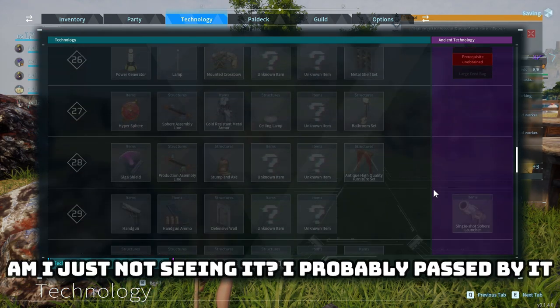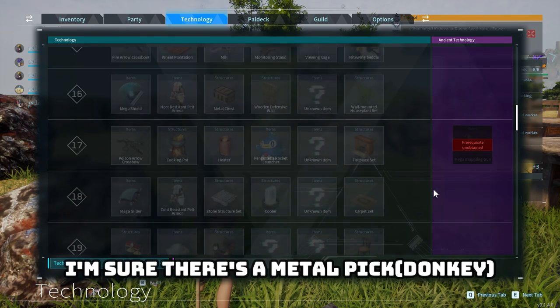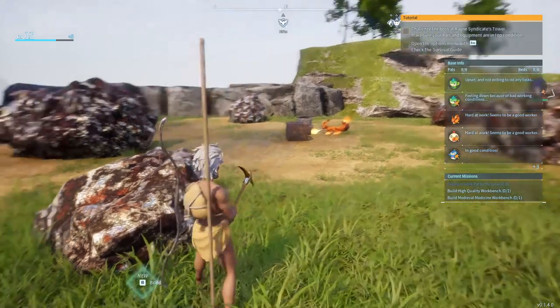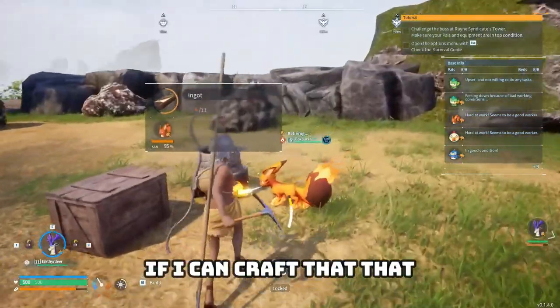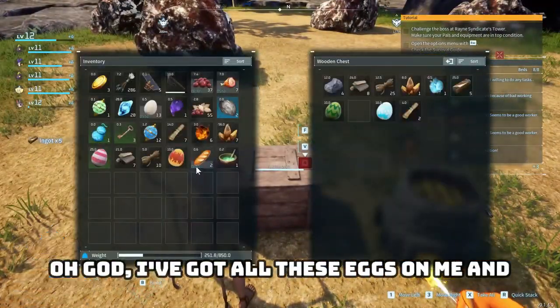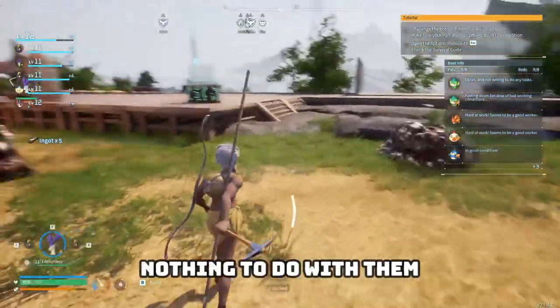Wow. Am I just not seeing it? I probably passed by it. I'm sure there's a metal pickaxe. Oh, I already learned it — how very like me. If I can craft that, that would be ideal, and it only takes about five ingots. Oh god, I've got all these eggs on me and nothing to do with them — they're heavy.